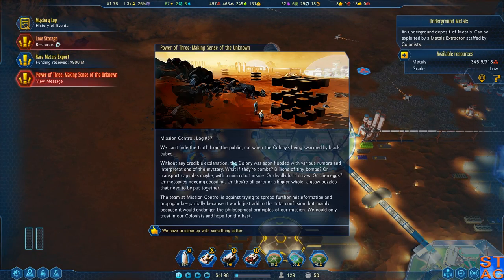We can't hide the truth from the public, not when the colony's being swarmed by black cubes. Without any credible explanation, the colony was soon flooded with various rumors and interpretations of the mystery. What if they're bombs? Billions of tiny bombs! Or transport capsules with robots inside? Or deadly hard drives or alien eggs? Or maybe a message needing decoding? Or parts of a bigger jigsaw puzzle? The team at Mission Control is against spreading further misinformation. We can only trust in our colonists and hope for the best.